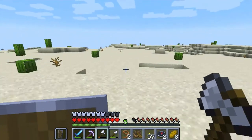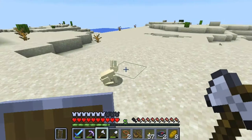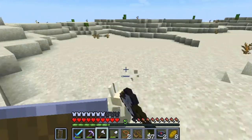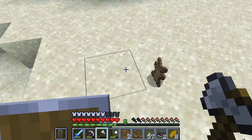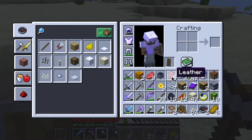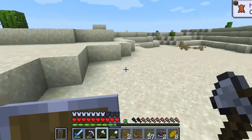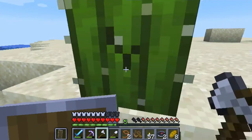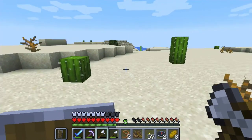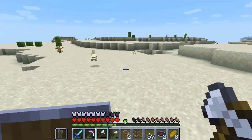Any animals around here? It's a rabbit! What can I do with the rabbit? I want to get rid of the leather. What is this — rabbit hide? I wonder what I can do with rabbit hide. Let's do a little bit more exploration and see if we encounter anything. What is that dark stuff? Just a tree. A lot of rabbits here.